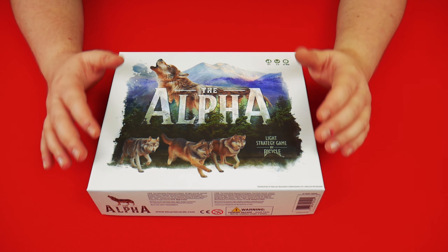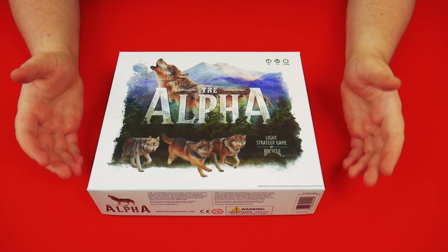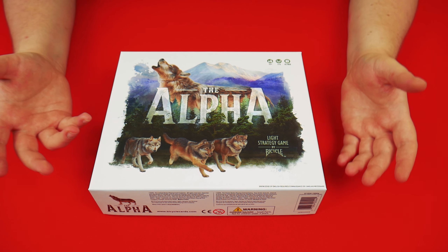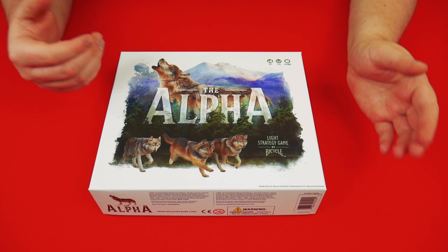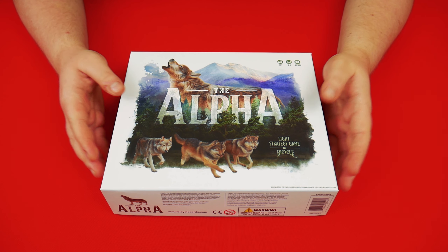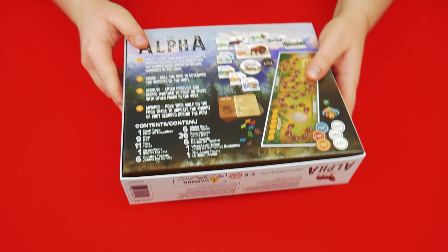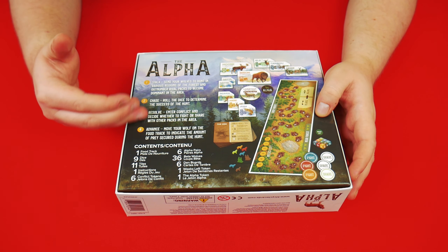Now what is the Alpha about? You are essentially leading a wolf pack into territory to claim it. You've got to hunt prey, search for food, and you will then enter conflict with another pack to assert your dominance. You'll obviously have to decide whether you want to risk injuring your pack by fighting or giving up and losing your spoils — your food — and leaving the region. You've got a variety of actions: stalk, chase, resolve, and advance. Those are the four stages of the hunt.